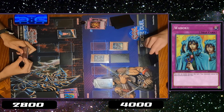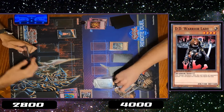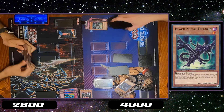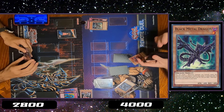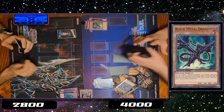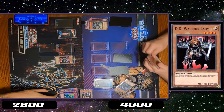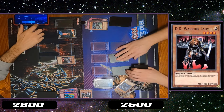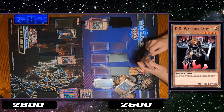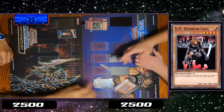Draw. Standby. Main phase. Set. 18 — banish him. Effect of Black Metal. Carefree. Your turn. 15. Sure, I'll take it. Draw. Standby. Main phase. Normal summon. Poke for 3. Banish. Go.